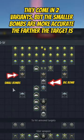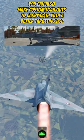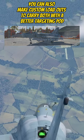They come in two variants, but the smaller bombs are more accurate the farther the target is. You can also make custom loadouts to carry both with a better targeting pod.